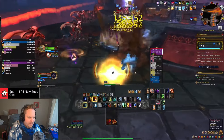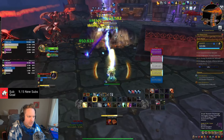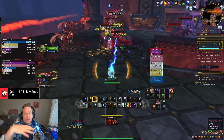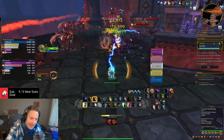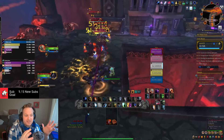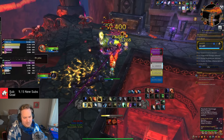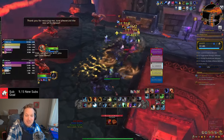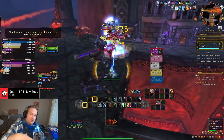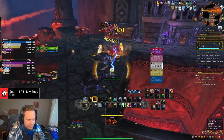That huge damage is coming out of our tree — a lot of it is from earthquakes overlapping and getting Aftershock procs. That's why I love these talents, because you can have moments like that. Aftershock procs so much, and we get multiple Tempests because Aftershock is proccing and you're able to spend more Maelstrom getting closer to your next Tempest proc. That's how the synergy works together and I really love it.